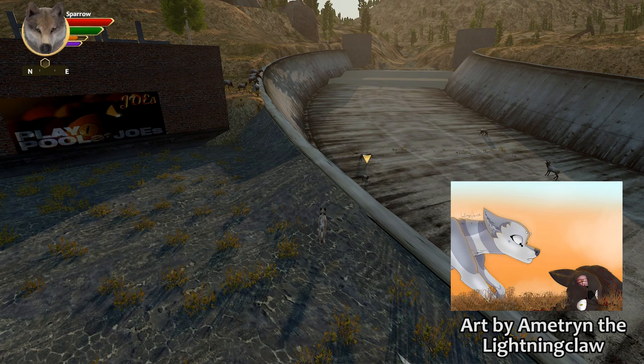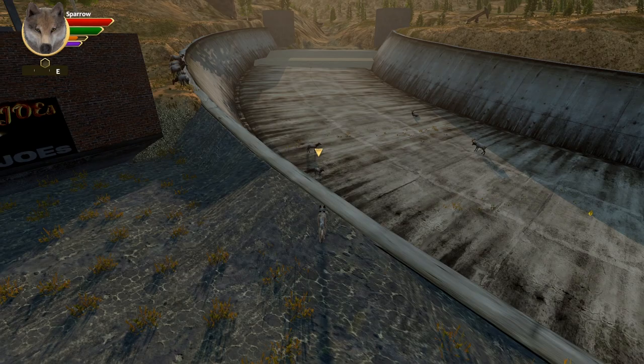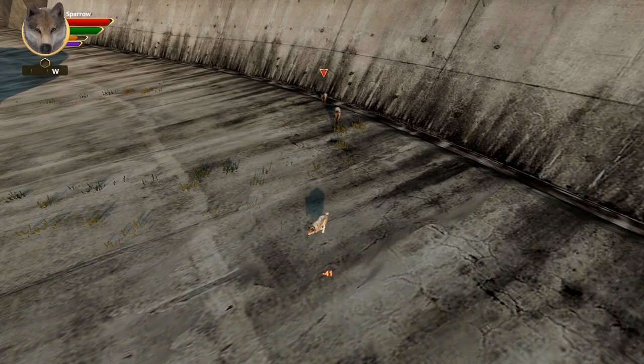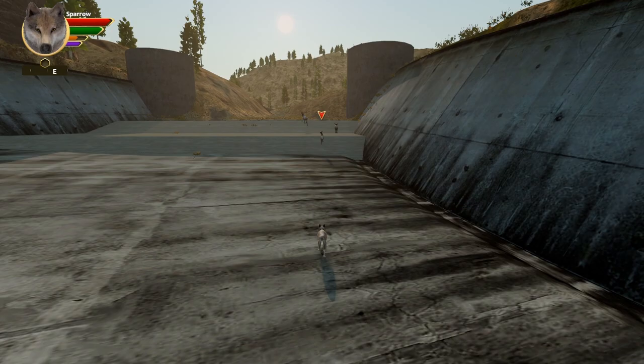Welcome back to Wolf Quest: The Lost Hills. We're here with Sparrow, who's chilling out and thinking about getting ready to hunt. We have some elk up at the top, but it looks like a few of them decided to go down. I suspect that's the mother right there — I was hoping they might be a little bit cut off because that might have made things easier, but some of them are heading off.